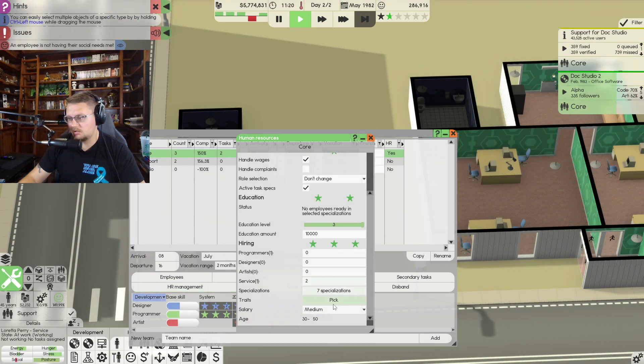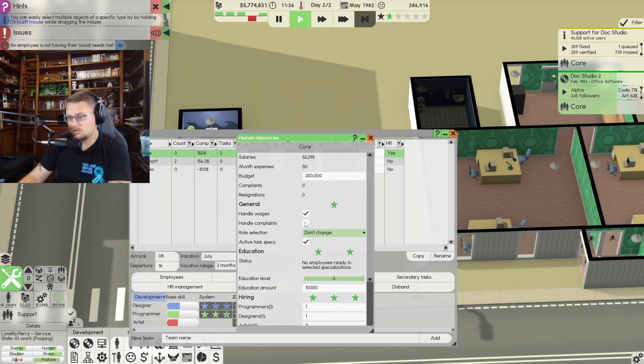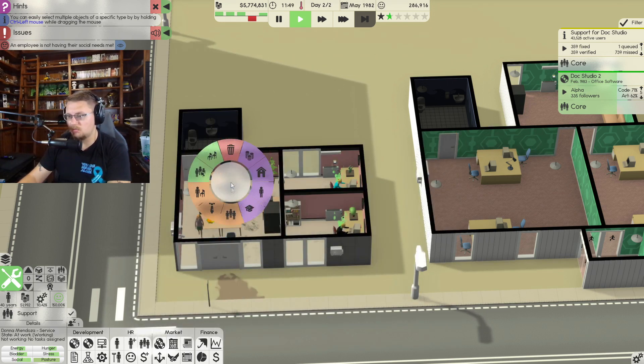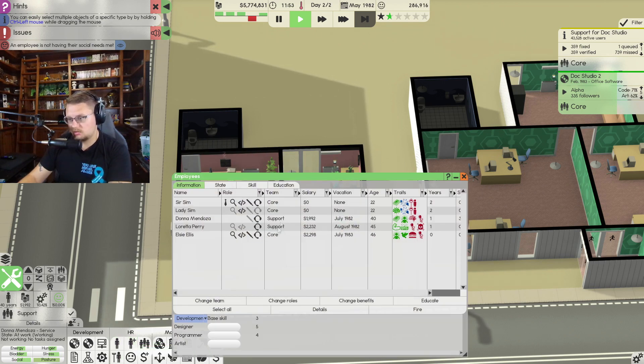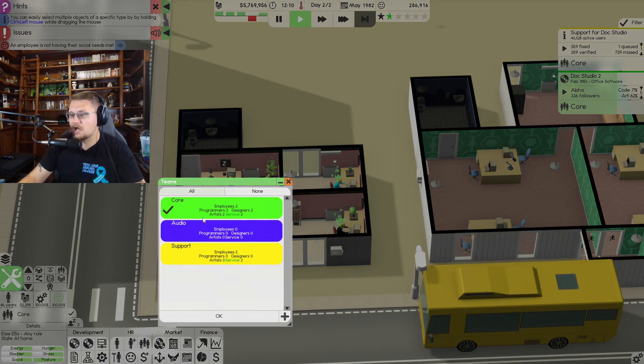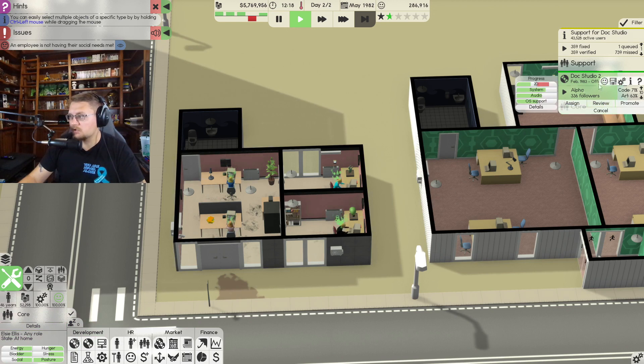Setting specializations: service to zero, designers to one, programmers to one. Don't activate tech specs. Now I can go through and adjust everybody. Managing employees — you are a designer on the core team, perfect, you're right where you need to be. I'm going to change this assignment to the Support Team so that everybody is working on Doc Studio too.